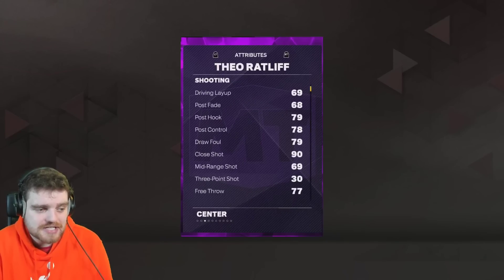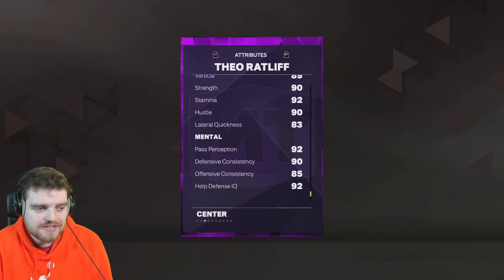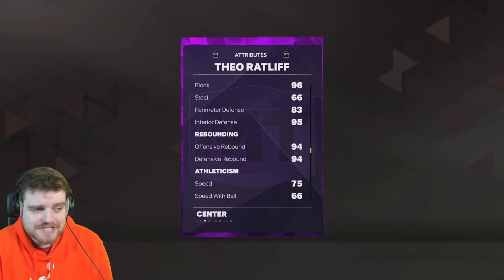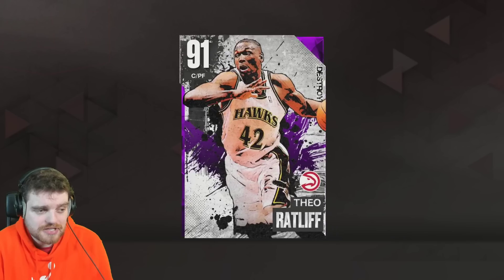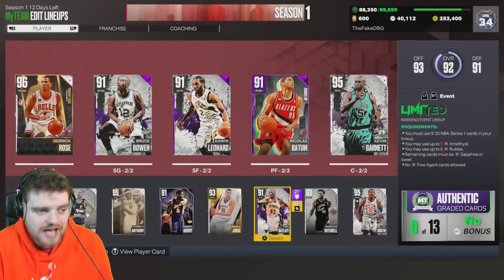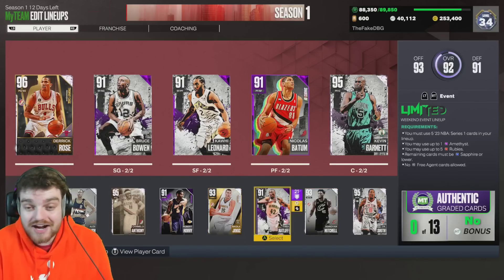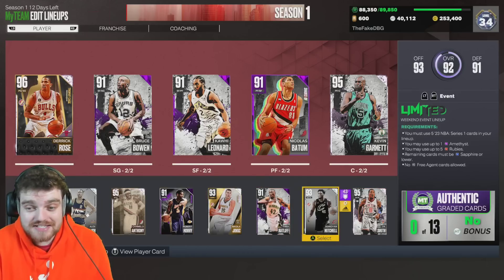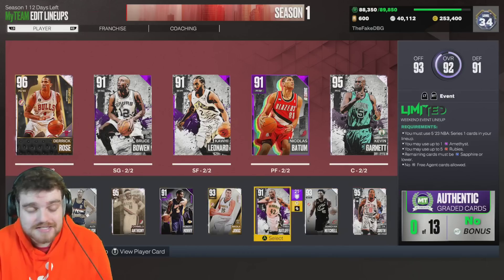Theo Ratliff is in there because he is ultra athletic with like 96 block, 96 interior, which is ridiculous. He's got really good perimeter defense, so if they are running a faster center and we need a little more defense than Jokic we can do that. But if Theo Ratliff's on the floor, Alex English and Livingston can't play.